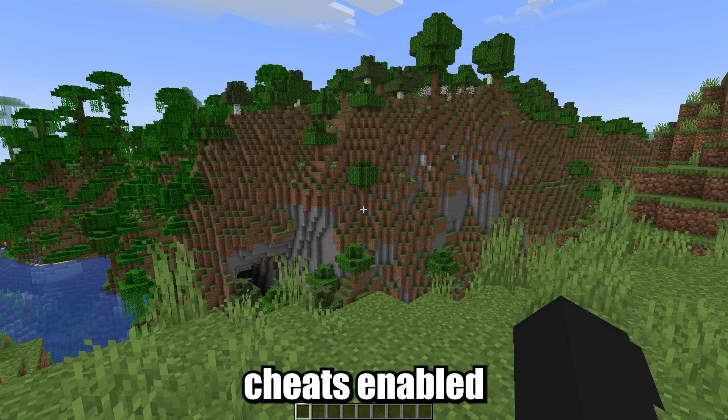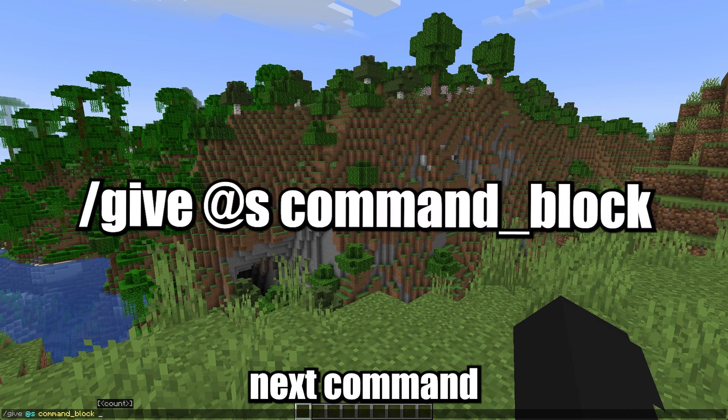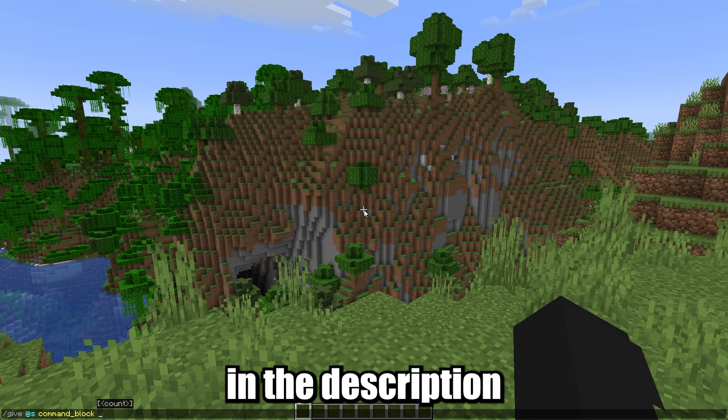Once you have cheats enabled, open the chat by pressing T and type the next command. You can find this command in the description below.